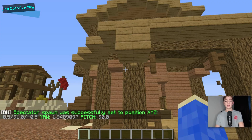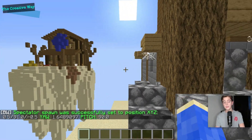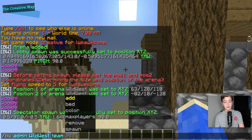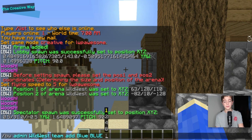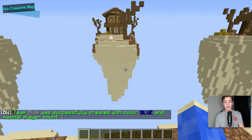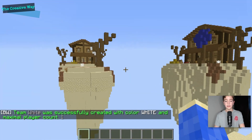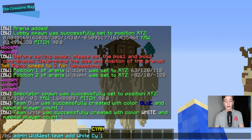Now we can get into creating our teams. Let's start with the blue team — we'll do slash bwadmin wild west team add blue, set the color to blue and max players to one. Then over here, I believe this is white, so we'll do the exact same thing except we'll make it white. You just do this for all of the teams you have, and I'll see you guys once that is done.